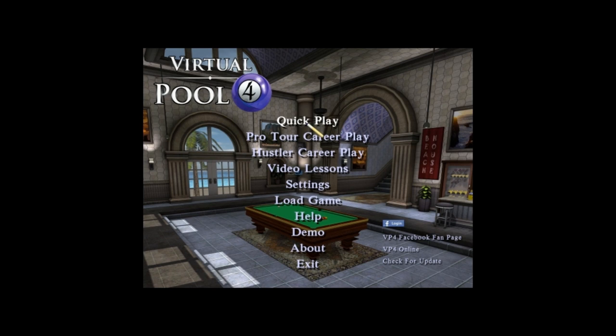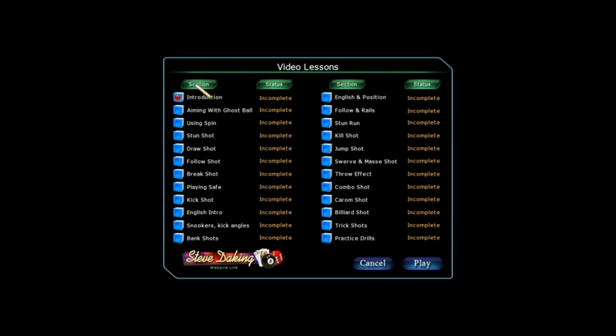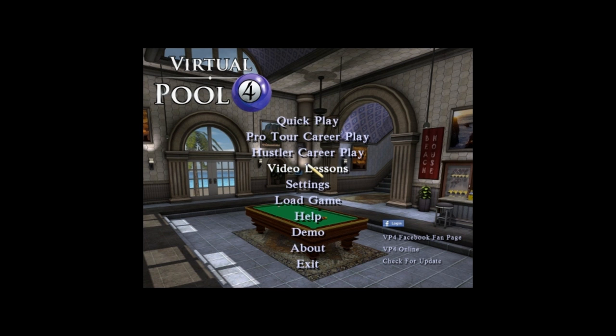We have a bunch of settings here. It's a great game. We've got Quick Play, Pro Tour career play, Hustler career play, and video lessons. There is a whole lot of different video lessons — they're definitely cool. They're by Steve DeKing, I think. They really teach you how to do a lot of these shots, including jump shots, which I haven't tried quite yet.